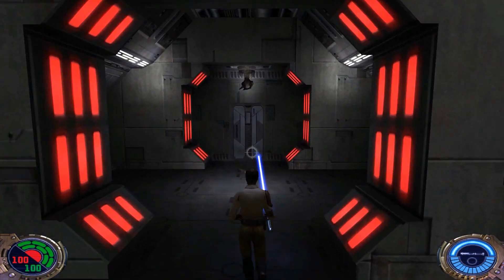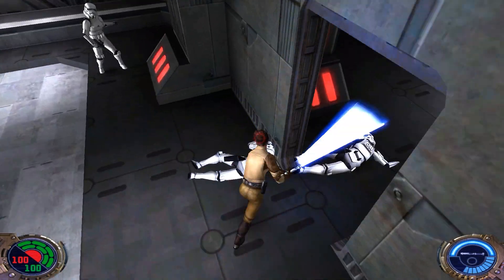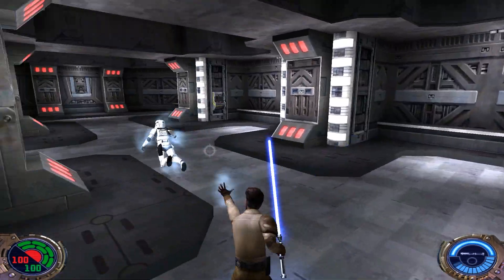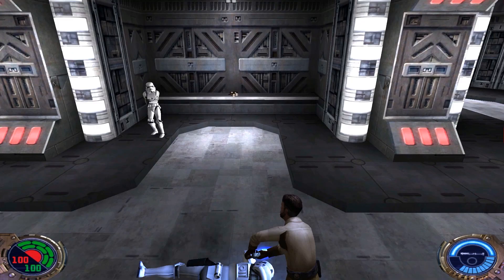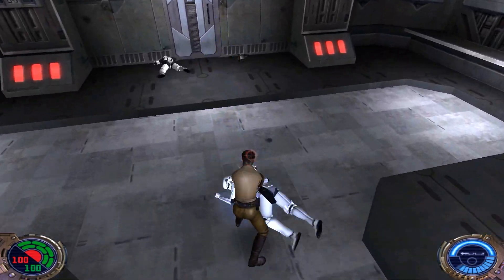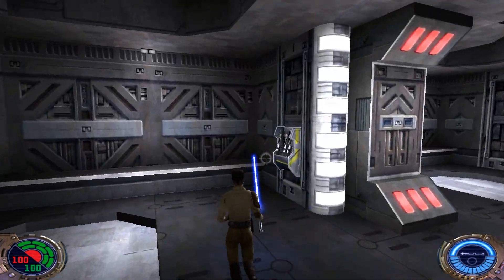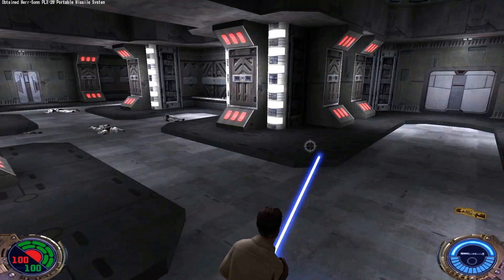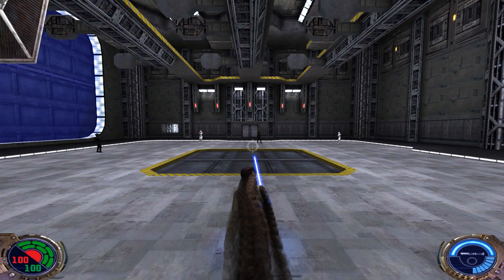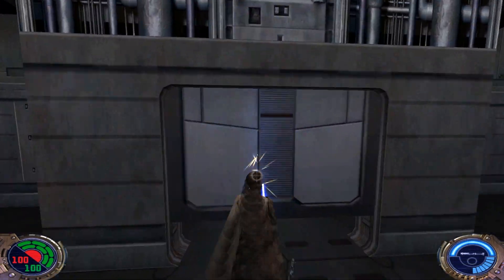We're gonna find a room with some troopers inside — just a little hallway. I love rank three force pull. Hallway clear. We can grab another rocket launcher. Through this door here when it opens, I like to use force speed, because there's actually a very easy way to take out all these guys.